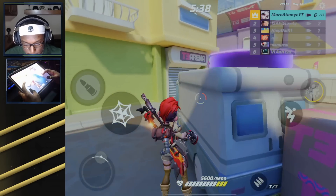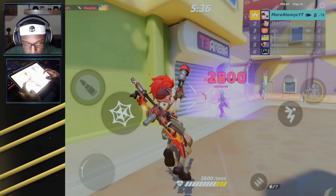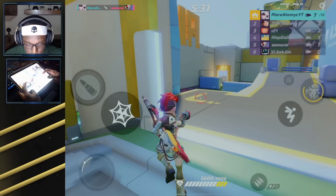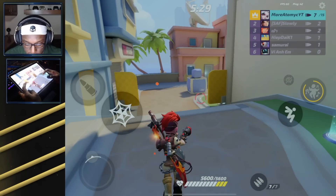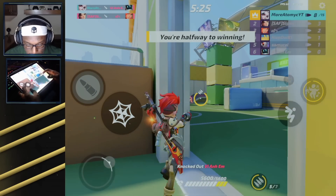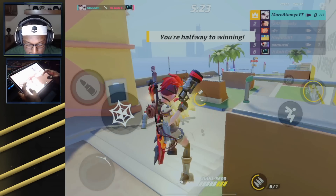The ultimate and the spiderweb both set you up for kills because you're able to either lock your opponent in place or cause them to move in a straight line — lose control of their character — and get easy shots in. Right now we are kind of popping off in this game.